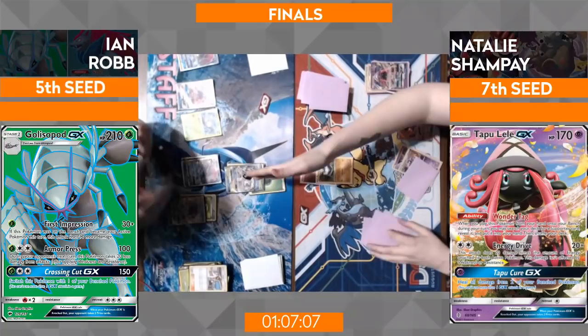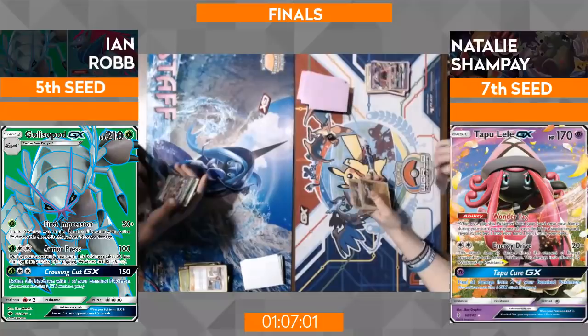Ian extends the hand — just a draw there for Natalie. The Guzma didn't quite matter, but I'd like to see Natalie get a better start next time. She attached to Lele, Fighting Fury Belt, pass — that's not what you want to see in the finals of the largest regional. We've seen Natalie's light-speed play, and I think with her going first if she gets that setup she'll be off to the races, mimicking what she did in the semi-finals. I think there are outs on both ends, but both players need to utilize their decks efficiently.